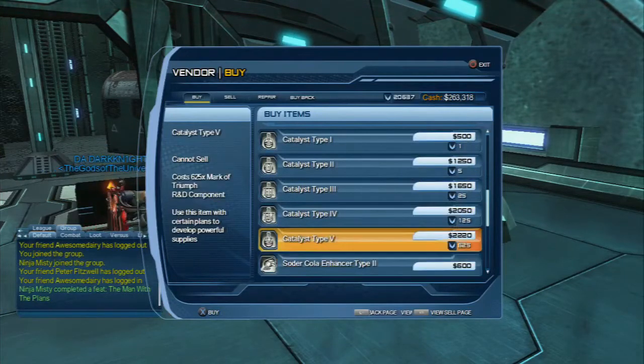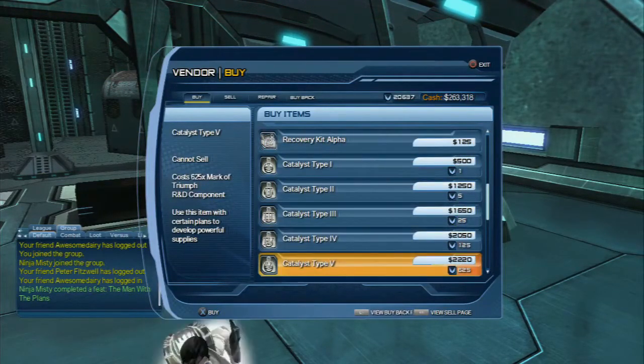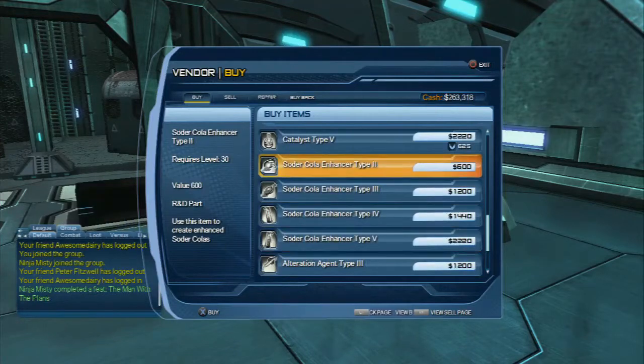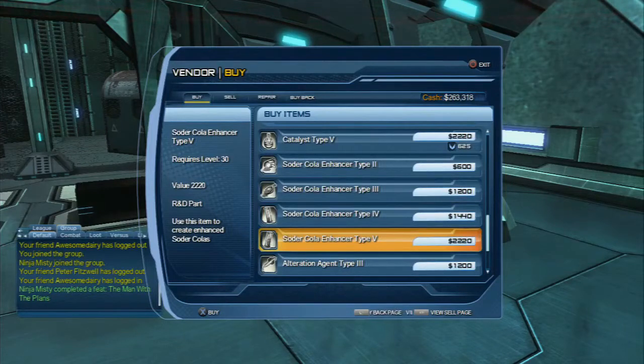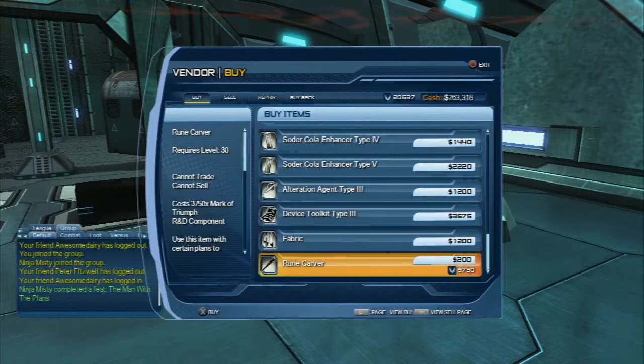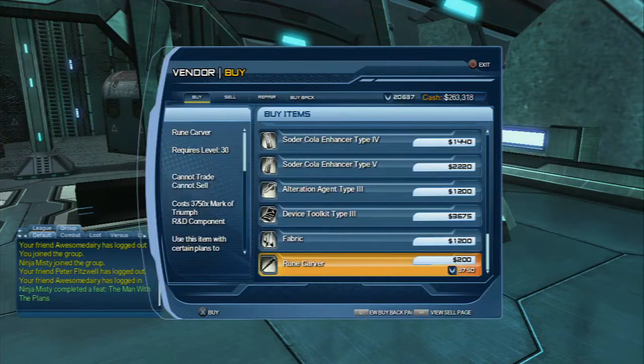Then you have catalysts. Catalysts are used to exchange one type of bit for another depending on the level of it — some of these we haven't had to use too many of, but they're there. And then the soda cola enhancers, which are used to combine with soda cola extremes to make even better colas. I can use these to make soda cola zeroes as my highest level colas right now. There are also four more crafting materials — the last two are used to make runic armor from tier 4, and it costs 3,750 Marks of Triumph to buy a rune carver.